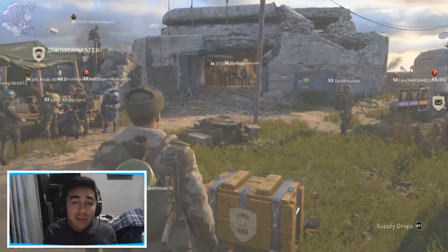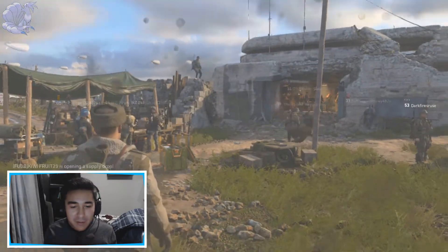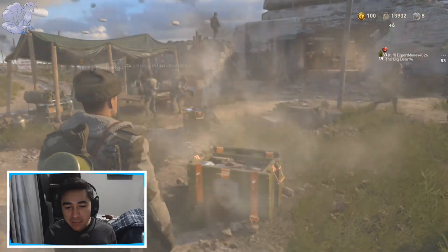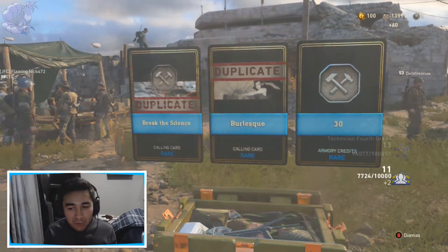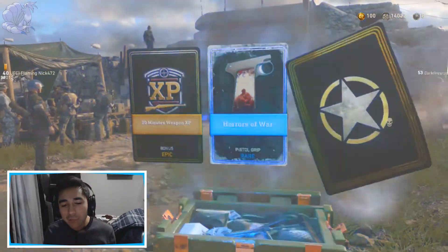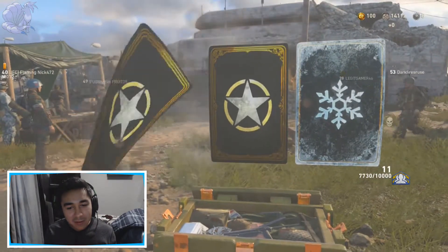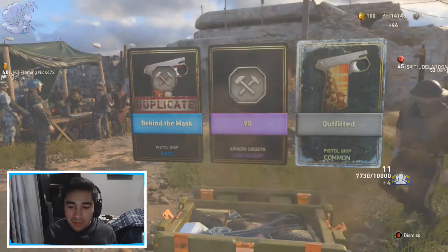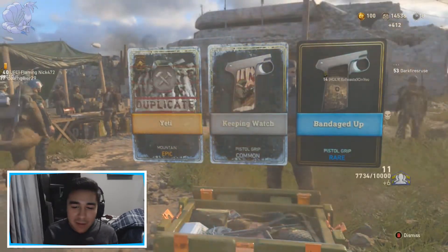Now let's open up the 11 rare supply drops. Let's throw down the 11th rare supply drop and hope we get something good. First off, all rares — that's fine, I want my armory credits. An epic — 20 minutes extra XP. That's fine because it is double XP going on right now, or I think it's over — never mind, forget what I said.